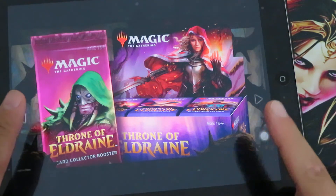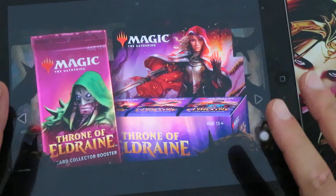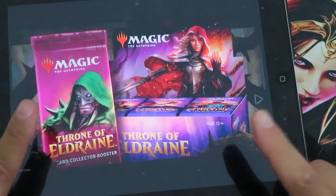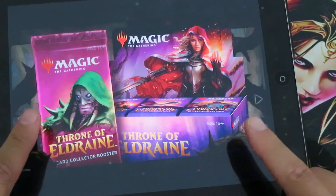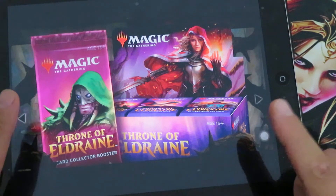That means that Ixalan, Rivals of Ixalan, Dominaria, and Core Set 2019 are out of Standard. For Magic Arena, these four sets will be available only in the Historic format, the new format for Magic Arena.